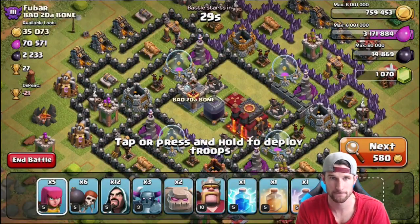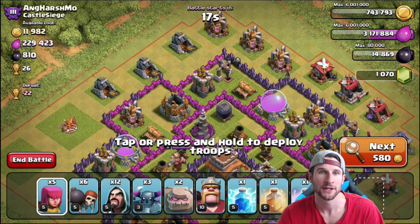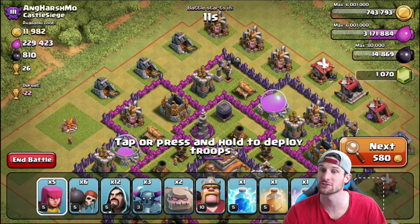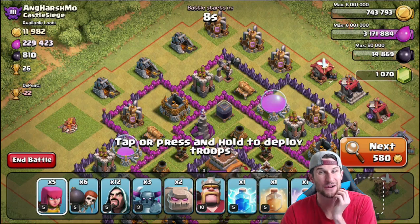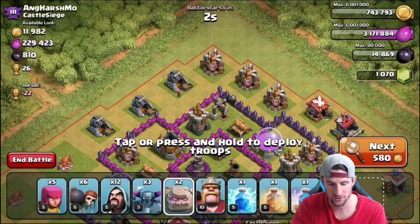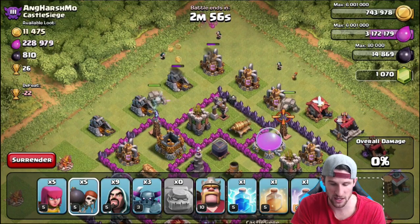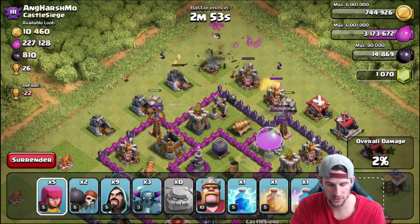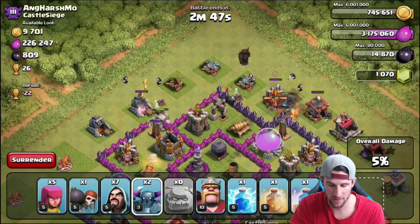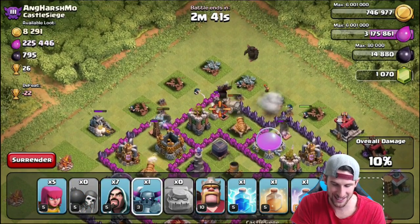Alright guys, we're going to attack Aang Harstmo here. He's got 229,000 elixir, 810 dark elixir which is really good, and 26 trophies. We haven't really done much GoWipe at Town Hall 8, so we're going to see how this goes. I'm going to drop off my golems right here, drop off a couple of wizards, and get some wall breakers going up in there.